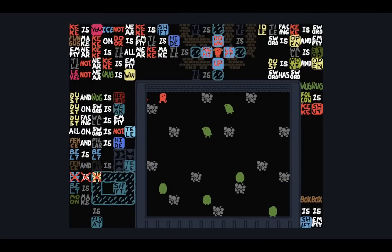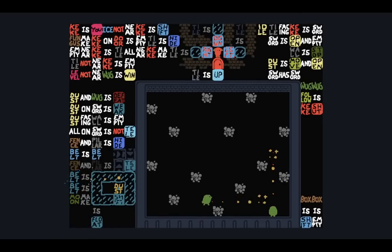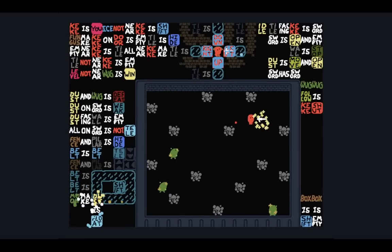Mini boss — we got mini bosses? I can kill Wugs. I can't die there, I can undo. I don't know if it's in the spirit to restart when I take damage, because we can definitely undo past all of it.